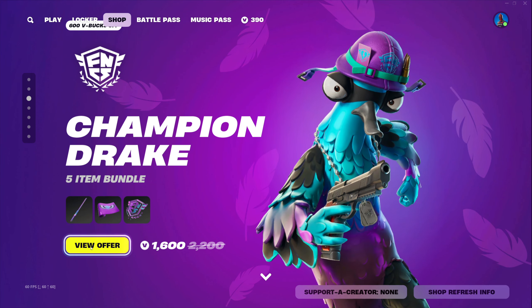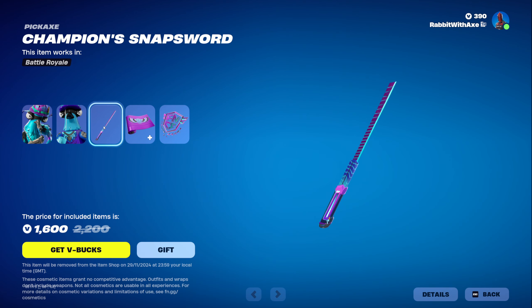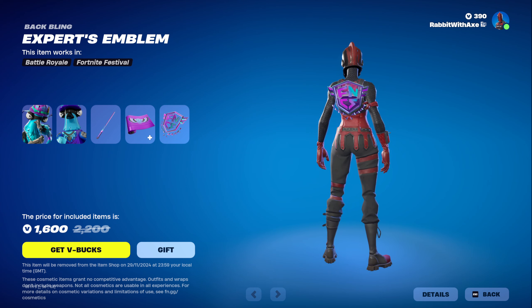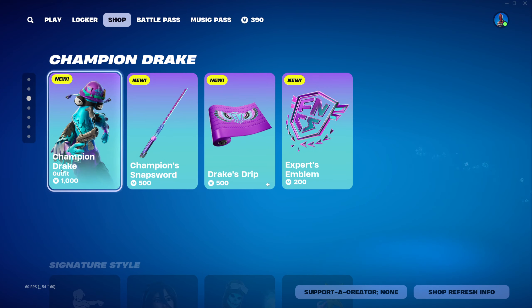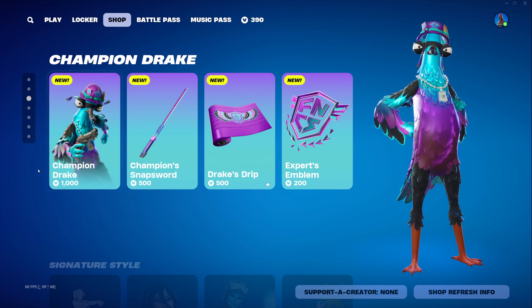We have the new FNCS skin, Champion Drake — new bird skin with Lego style. There's the Champion's Snap Sword, Drake's Drip Wrap, and the Expert's Emblem Back Bling. It's 1600 V-Bucks, not too expensive, and everything is available separately if you prefer. I'd probably just get the back bling since I don't really care too much for everything else.